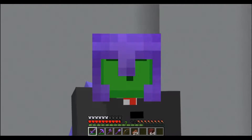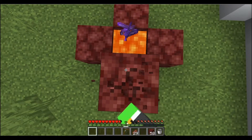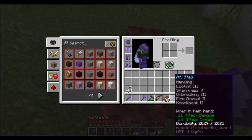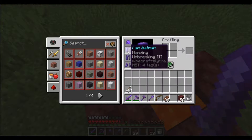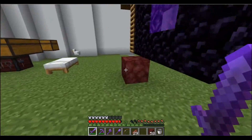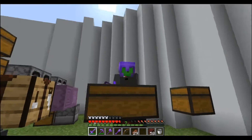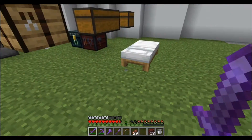We're actually insane now. In case you guys don't know, netherite tools don't burn, so when I die I don't have to worry about my stuff burning — as you can see everything is completely fine. I just gotta make sure I don't throw my 'I am Batman' cape into the lava, because that will burn — but everything else is fine.